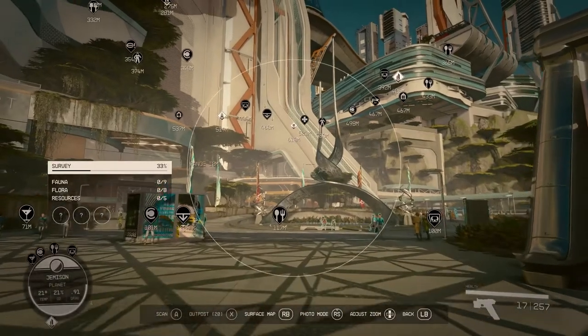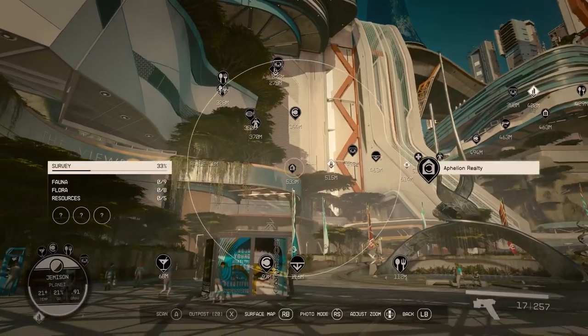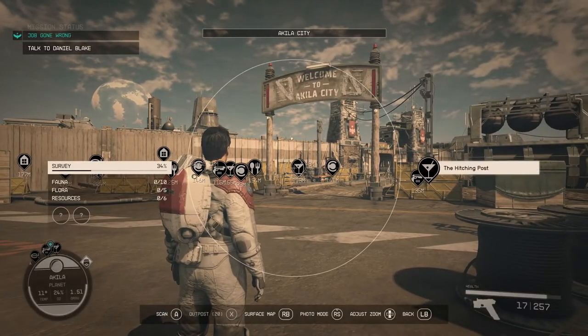We've also made it easier to get around cities. You can see markers for all the shops, the enhanced boutiques, restaurants — you name it, it's all there. It's a lot easier to get around now.